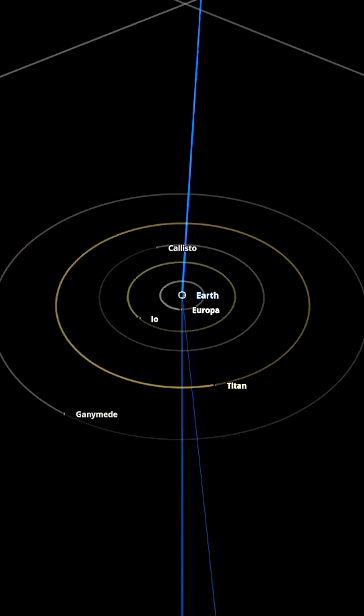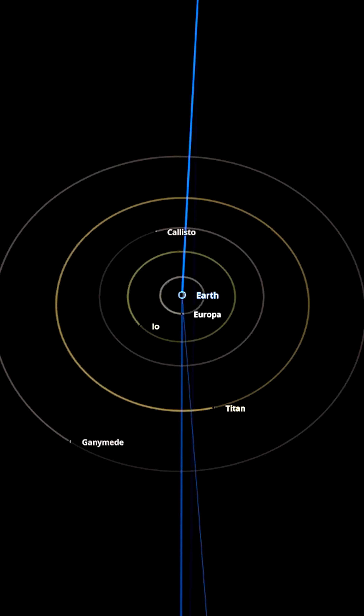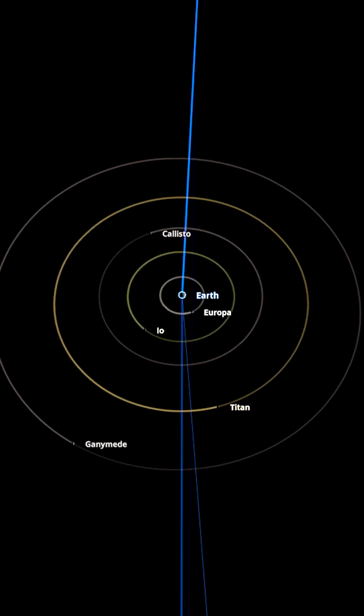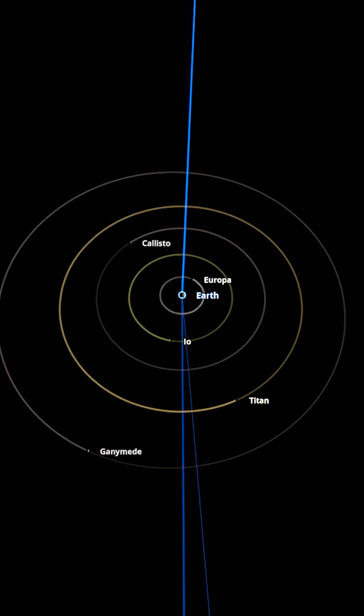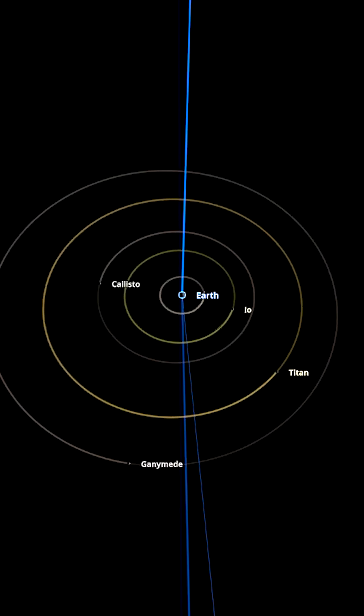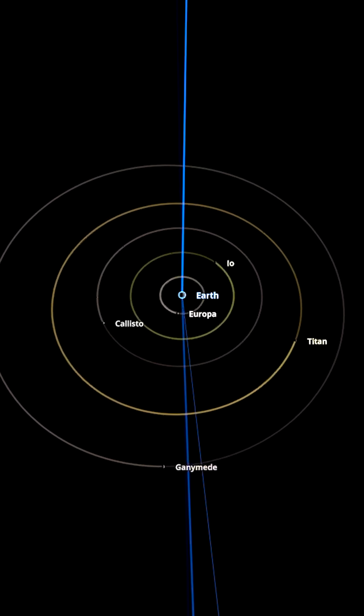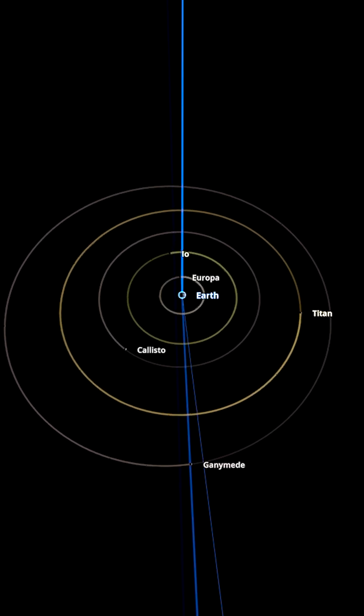How long do you think this will last — a week? Let's find out. So Earth in the middle, Europa, Io, Callisto, Titan, and Ganymede. Let's speed up time, and straight away within hours there's already a wobble. Ganymede is the largest of course — maybe Europa is close enough to Earth to hang on, but the other moons maybe not so much.